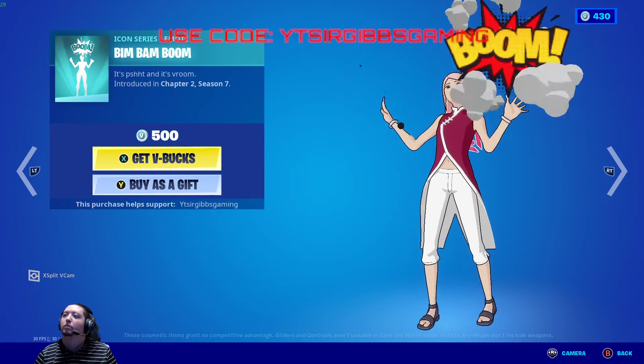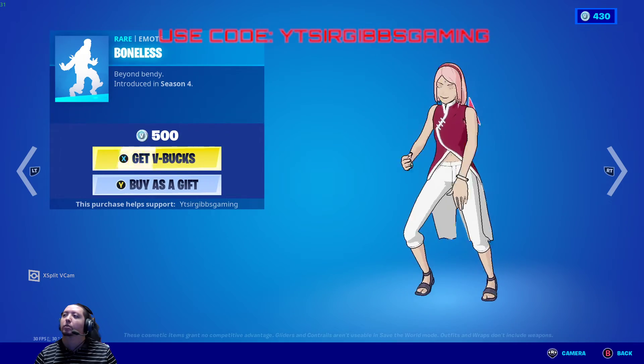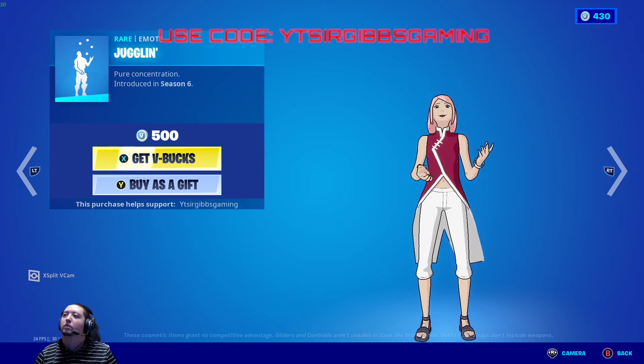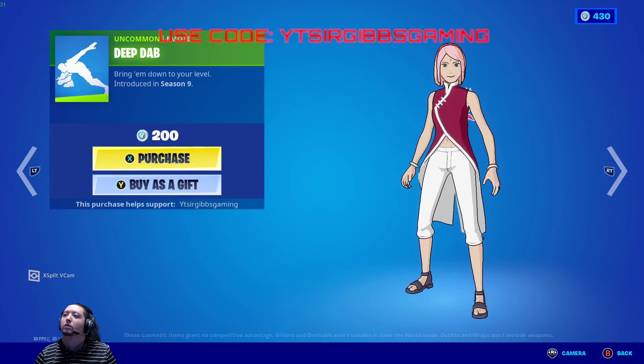You also get the Bim Bam Boom emote for 500 V-Bucks, the Bonus emote for 500 V-Bucks, the Juggleman for 500 V-Bucks, and the Beep Dab for 200 V-Bucks.